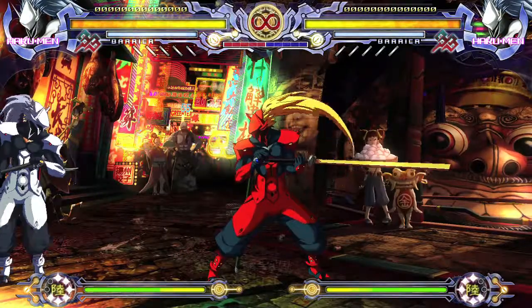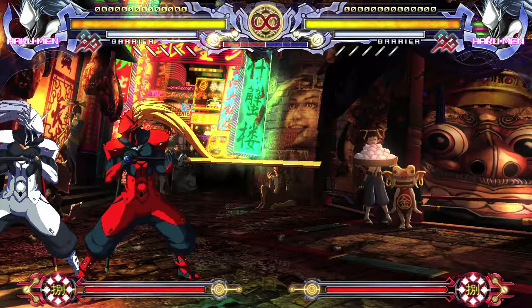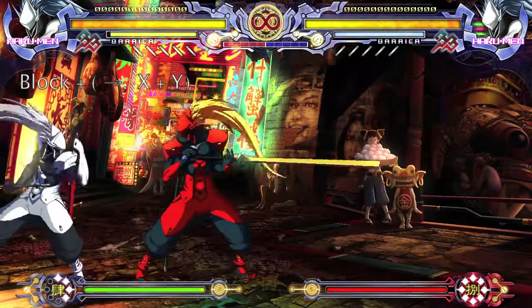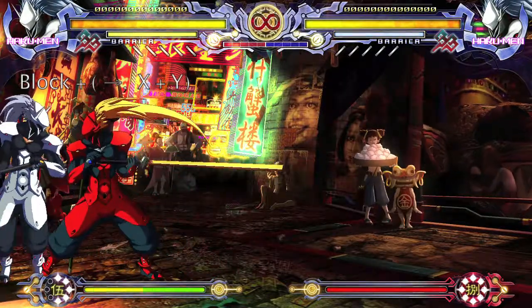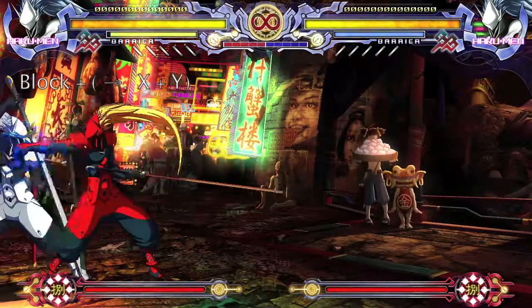What you want to do is back up into the corner with your first controller. Make sure the bar fills up all the way, then pick up your second controller. Throw an attack and then block it on your first controller. As the block is going off, do forward and then X and Y. If you did the timing right, your character should flash white and you should get a counter-assault.